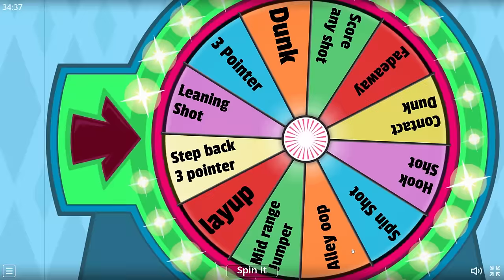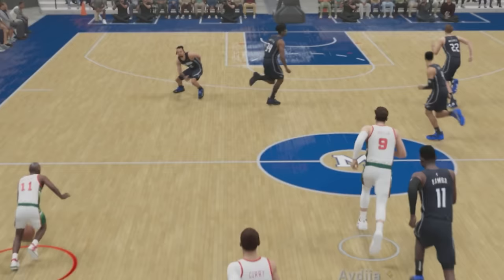Next up, we have Earl Boykins at 5'5". For his challenge, we need to score a layup. We got Earl here and he's pretty tiny, but I need a screen because there's no way I'm going to get to the hoop and drive in right here. And no way! We did it our first attempt!